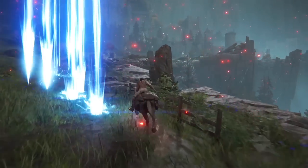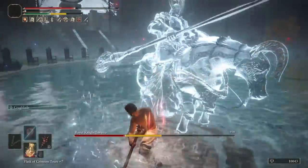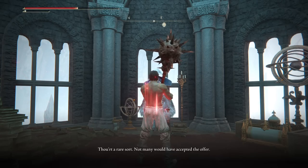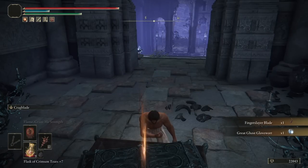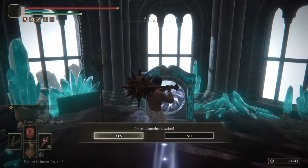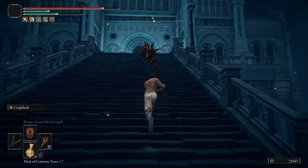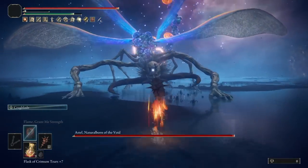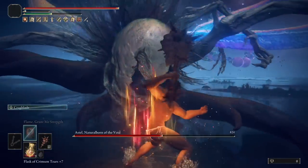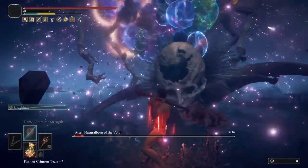Head back to Carian Manor in Liurnia. Run through all the way to Loretta. Loretta is a really complicated fight, so the best strategy here is head to Ranni's Rise and speak to her, then down into the Night's Sacred Ground for the Fingerslayer Blade. Back to her. Then use the teleporter in Renna's Rise to get to Ainsel. Run all the way through Noxtella and the Lake of Rot all the way to Astel. Strats for this one? Simple. Bonk the head.